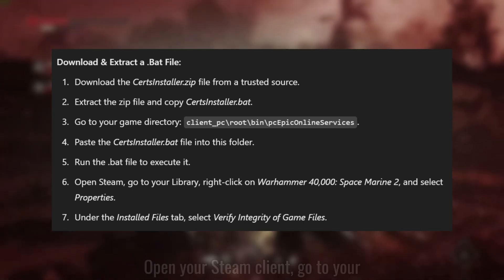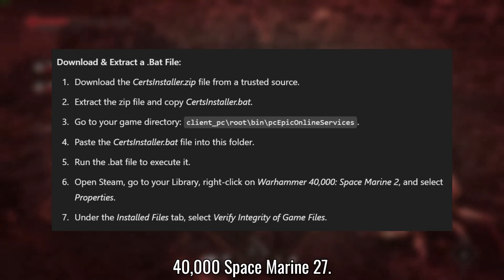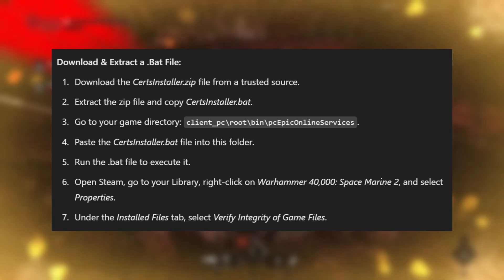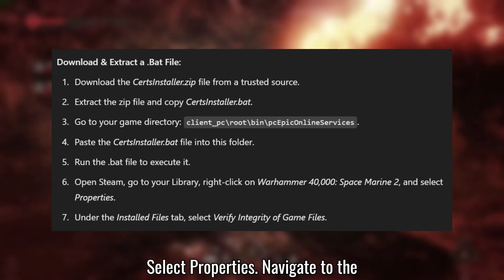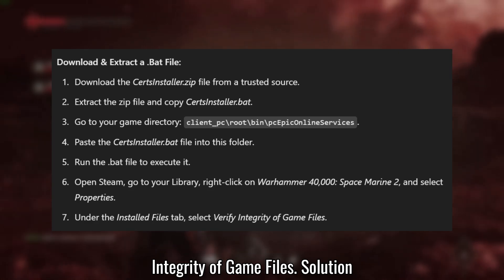Open your Steam client, go to your library, and right-click on Warhammer 40,000 Space Marine 2. Select Properties, navigate to the Installed Files option, and choose Verify Integrity of Game Files.